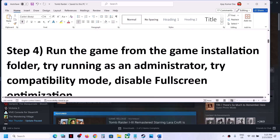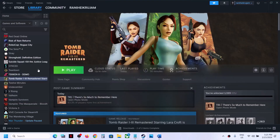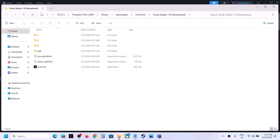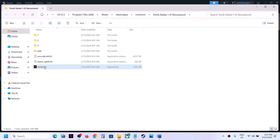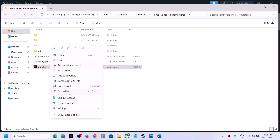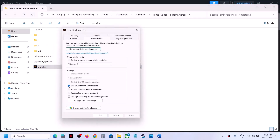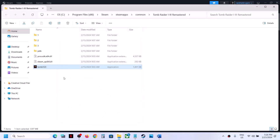The next step is to run the game from the game installation folder. Make a right click on the game, select manage, then click on browse local files. It will take you directly to the installation folder. Make a double click to try launching the game from here. If that does not work, make a right click, select properties, go to the compatibility tab, and put a check on the box that says 'Disable full screen optimization'. Click Apply, then OK, and launch the game.